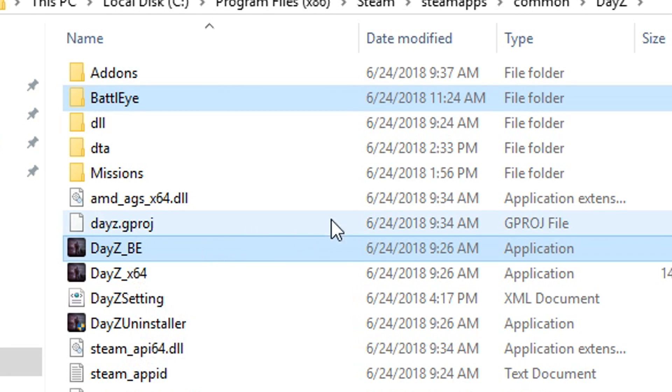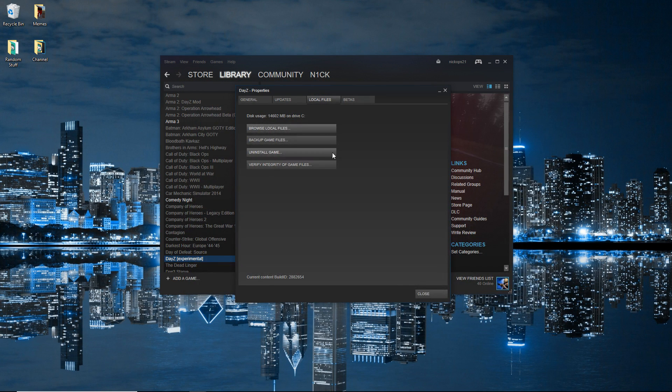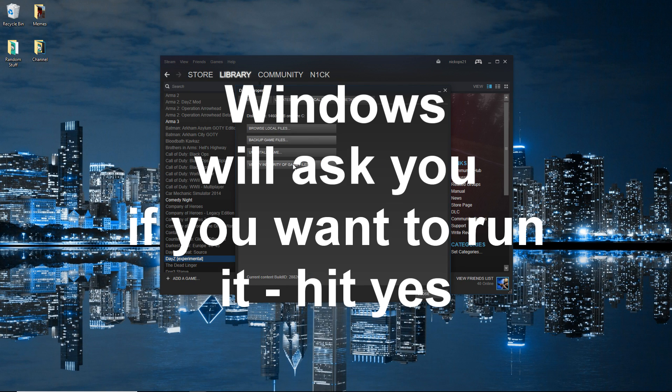all you have to do is take the BattleEye folder and the dayz_be file — which stands for BattleEye — and just delete those. Then once you've done that, go to Properties again, Local Files, and click Verify Integrity of Game Cache.